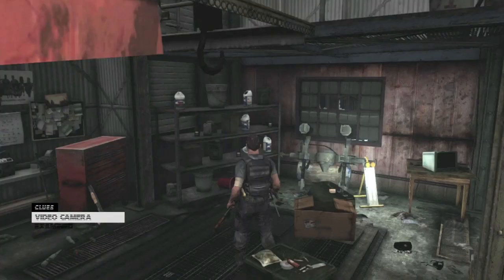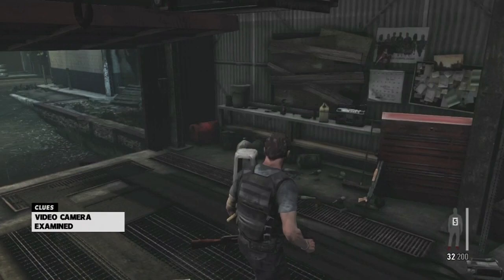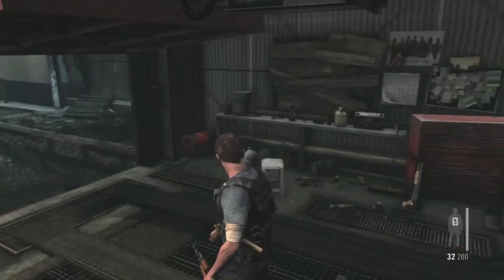Alright, so once you do that, there's nothing else in the room. We're gonna run outside and right to the end of this corner here, and we're gonna find another piece of a golden gun.